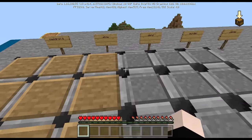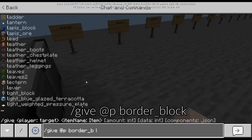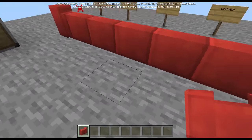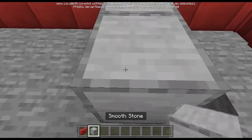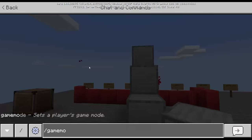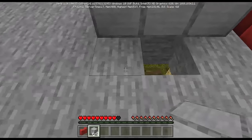The next block we're looking at is the border block. Give [player] border block — and there it is. In creative mode nothing special happens, but if I change to survival mode something interesting will happen. As you can see, you cannot pass the border block at all.